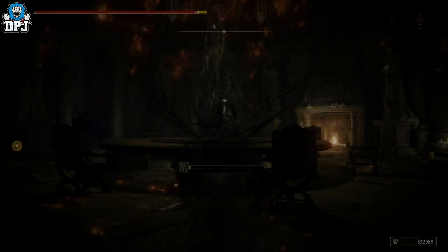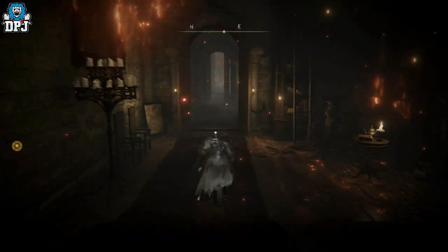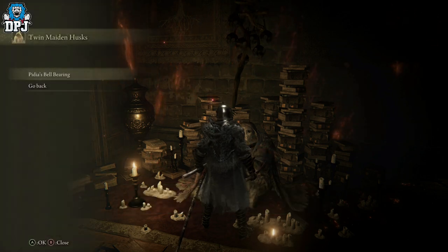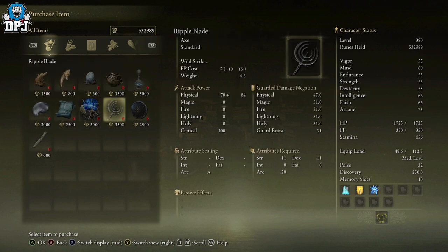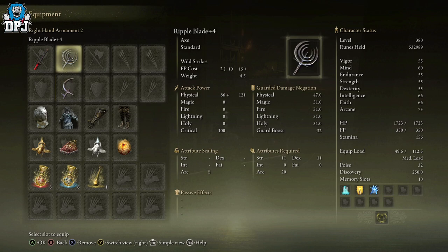Grab his bell bearing and head to the Twin Maiden Husks within the Roundtable Hold — we'll do that together. I buy everything from bell bearings — it's just a habit. Come to the Twin Maiden Husks with the bell bearing, then offer it to them. In shop two, you'll be able to buy all of his inventory, including the Ripple Blade — this is where you get it from. And there we have it guys — the Ripple Blade and the Ripple Crescent Halberd, both S-tier scaling arcane weapons.